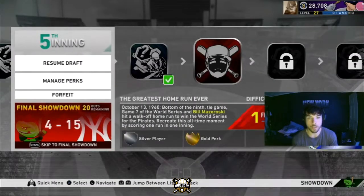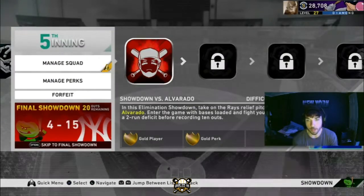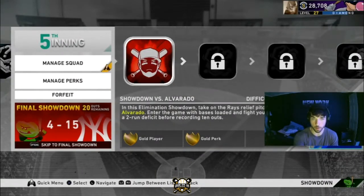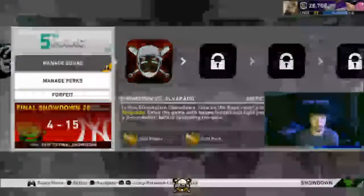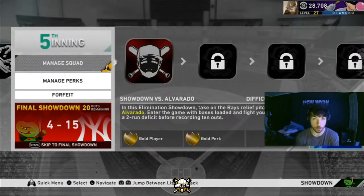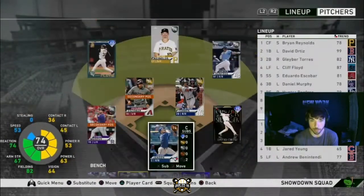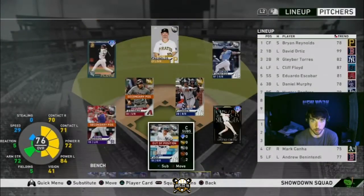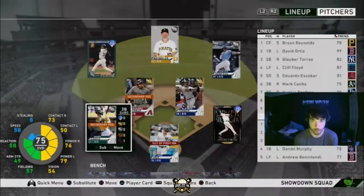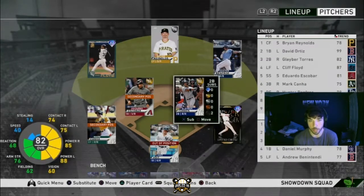The next challenge is a boss challenge. A quick tip for these bosses: before you even hop in, if you hover over the challenge it shows you who the pitcher is going to be. For this one it's Jose Alvarado, who is a lefty, so you're not going to be fielding or pitching — this is only a hitting challenge. So I just throw all my best righty hitters in the lineup. I'll put Voight in there regardless of position, and Markana too. It just makes it easier having a lefty-righty matchup. Don't worry if they're out of position because you're not going to be fielding for this challenge.